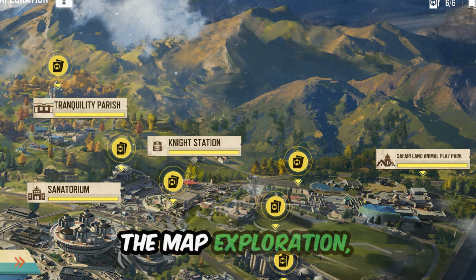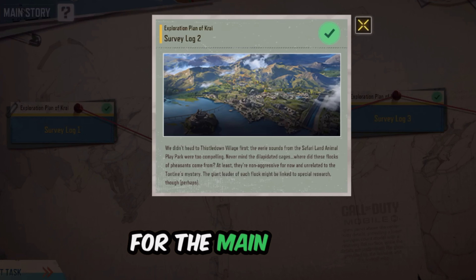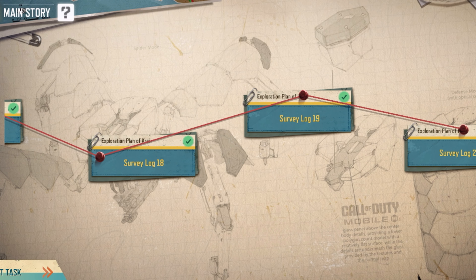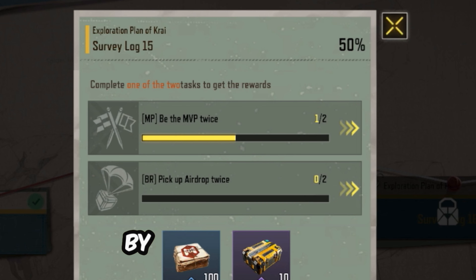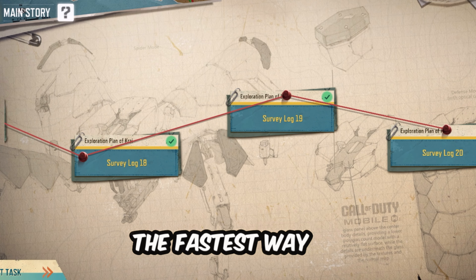If you are stuck on the map exploration, don't worry — I've already uploaded a dedicated video showing you all the locations you need to visit, which will definitely help you complete it faster. For the main story you need to complete a survey, which gives you two types of tasks: one for multiplayer and one for battle royale. You only need to complete one of these types. The tasks are simple, like getting 10 kills in a specific map or playing 10 ranked matches, and by completing these you'll earn Old Archives.